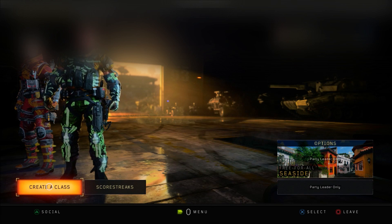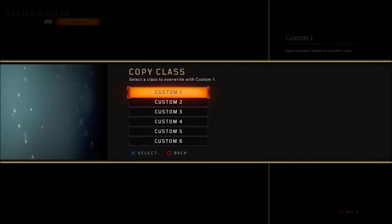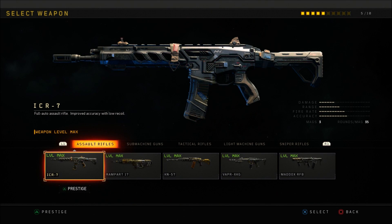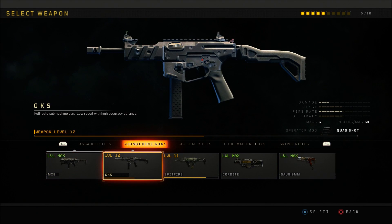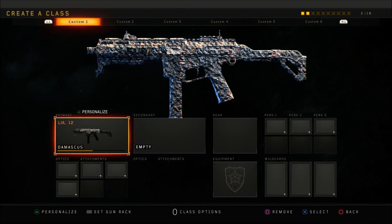From here, tell your friend to go into custom games. Go ahead and click on Create a Class, delete the weapon you had in custom games, then hit Class Options and hit Copy and hover over all the classes. Tell your friend to bring the party out of custom games — it should create the UI stack once again. From there, go ahead and put on the weapon that you want to have the reactive camo unlocked on. In this case it's going to be the GK5, and once I put on the GK5 the reactive camo should be automatically on the weapon.